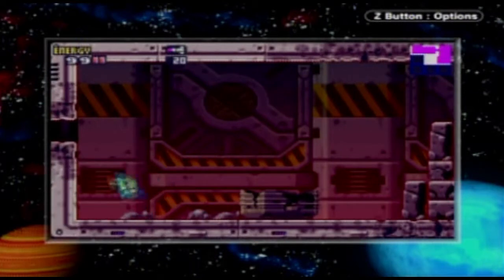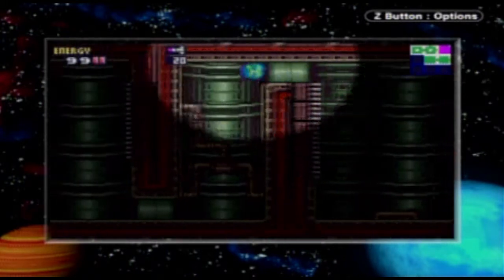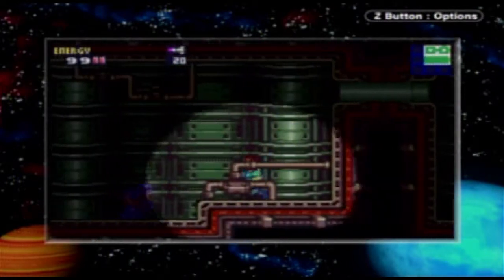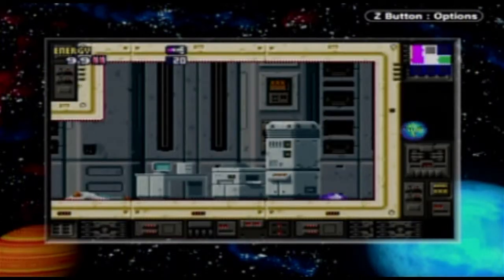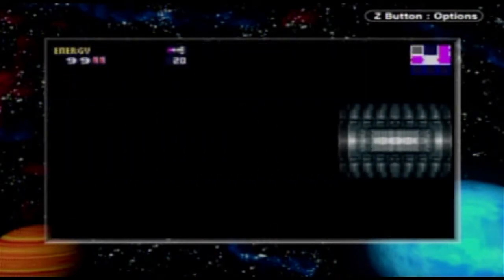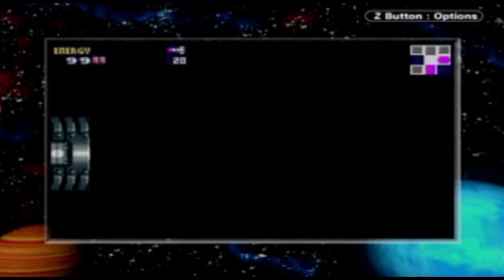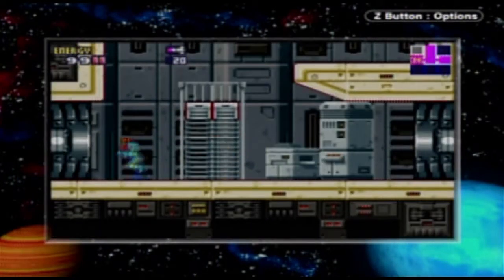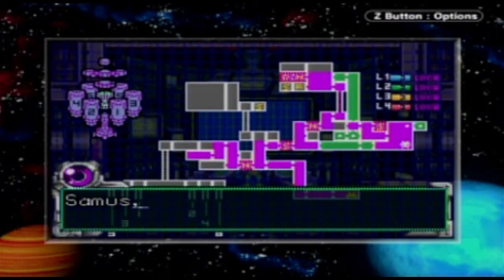Alright, so we beat the X-Parasites over here. Let's go back to Adam and find out what else is going on here. We gotta find and use more of these hidden passages here. I hate these stupid zombie things that keep respawning. Let's go through this way. Alright, we're almost there. Okay, Adam. We beat the X. Now what?